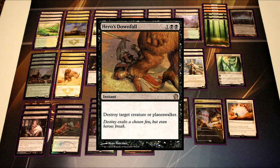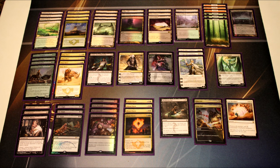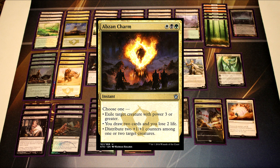We have four Hero's Downfall, just a mainstay for this type of deck. Some lists play three, but I like four for more consistency hitting Planeswalkers — especially against Ashiok, which is really annoying and you want the consistency for it. I have four Abzan Charms, which are great for card advantage in longer matchups and as removal for something like Whisperwood Elemental so your opponent doesn't get too much card advantage over you.